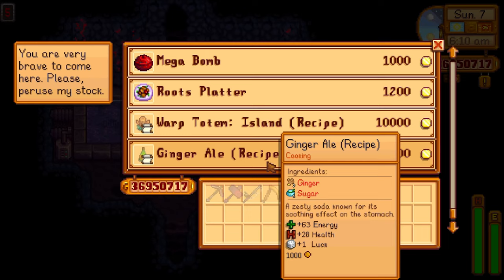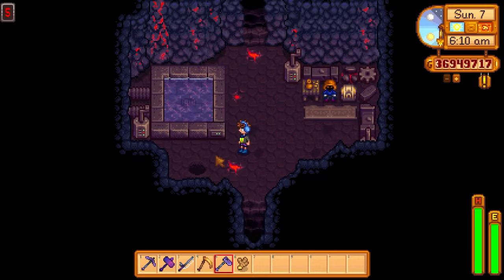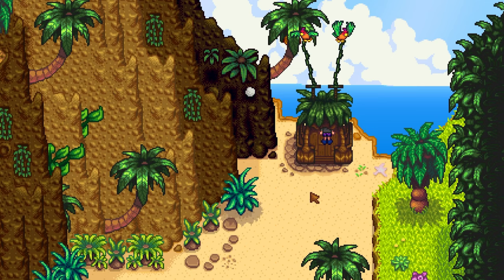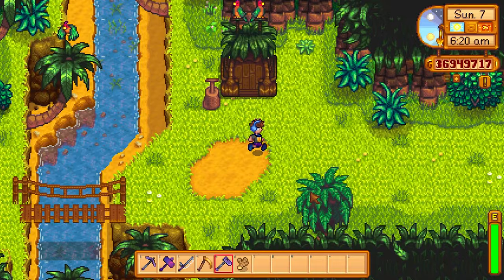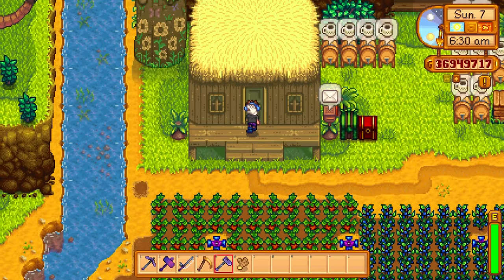To get the recipe for ginger ale, just go to the dwarf in the volcano cave — he'll sell it to you for 1,000 gold, and it's absolutely worth it at this stage of the game. Before 1.5, people would take a magic rock candy, spicy eel, or lucky lunch with a triple shot espresso for the speed buff, but now many players are taking ginger ale over the triple shot espresso because of the luck buff it provides.